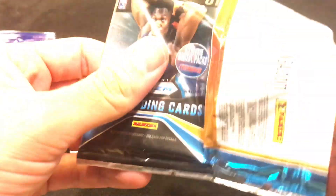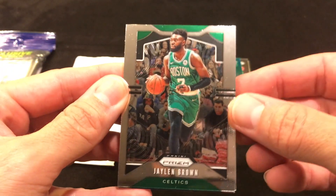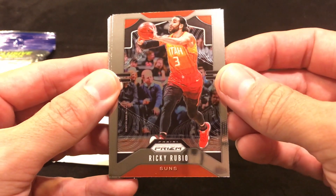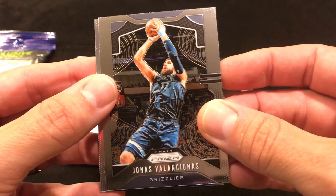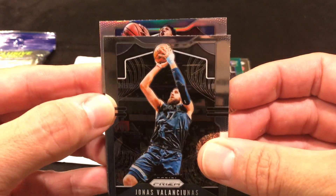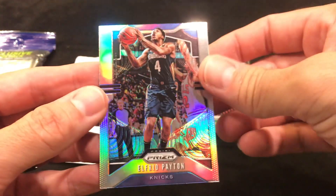Alright, second pack: Jordan Brown, a Ricky Rubio, a Landry Shamet, a Jonas — and now we do have a silver. Let's see if it's a rookie — nope, not a rookie, but it is an Alfred Payton, so it is a silver.